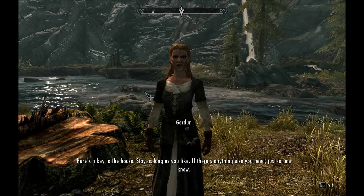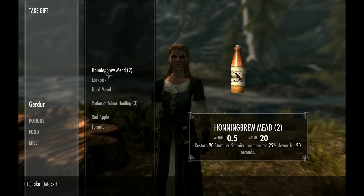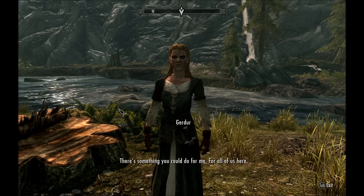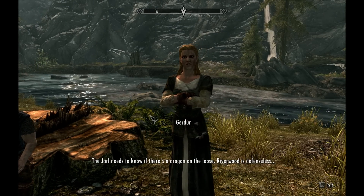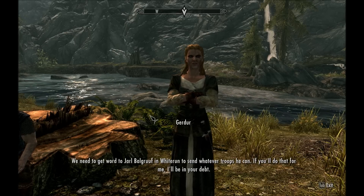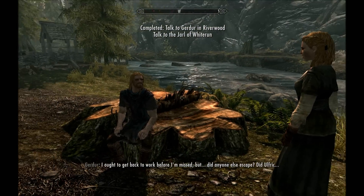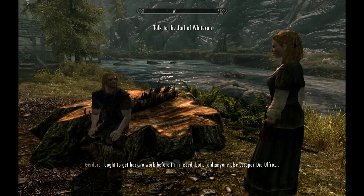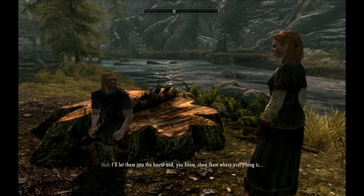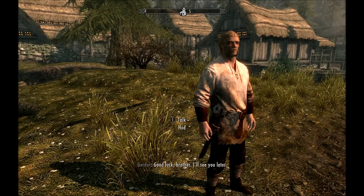Gerdr has a request: we need to tell Jarl Balgruuf in Whiterun to send whatever troops he can, because Riverwood is defenseless with a dragon on the loose. We accept. Ralof confirms he'll lay low and knows how to do it. We can do alchemy and stuff with things we harvest and make potions later. I can sprint by holding alt, hold shift to walk slowly, and otherwise go at a median running pace — which matches our companions perfectly.